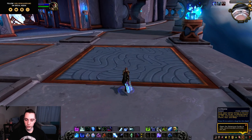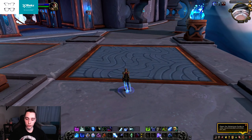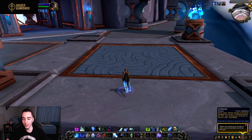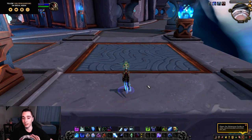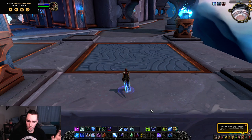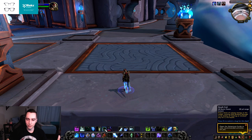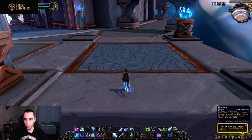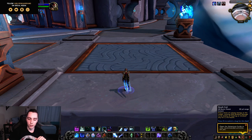Lichborn in BFA was a PvP talent that reduced damage on a one-minute cooldown but slowed you. Now it's a baseline two-minute cooldown: 10% leech for 10 seconds, and you're immune to charm, fear, and sleep effects. You can also use it to break yourself out of those effects. Ten percent leech during your Breath of Sindragosa window or when DPSing a large number of adds is quite a lot of healing. Frost DK also now gets Death Coil as a ranged runic power dump or to heal yourself while Lichborned.